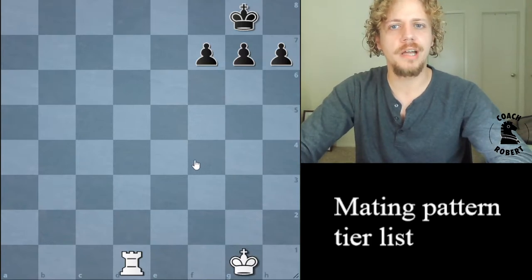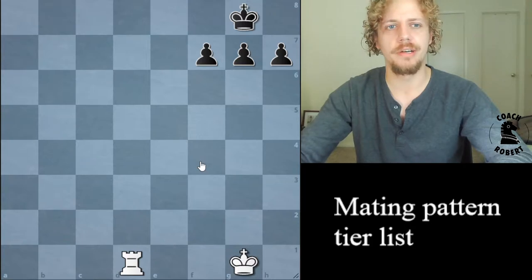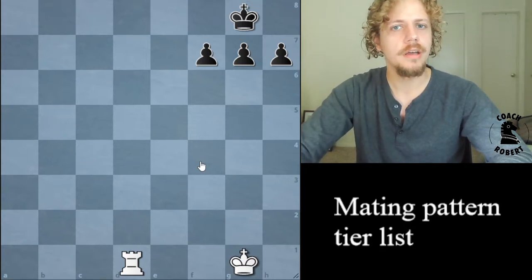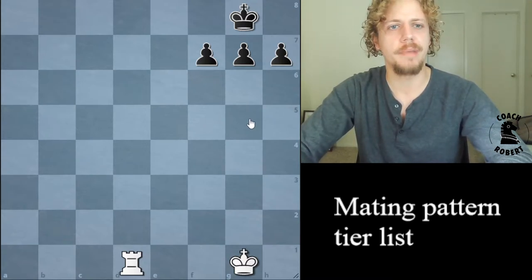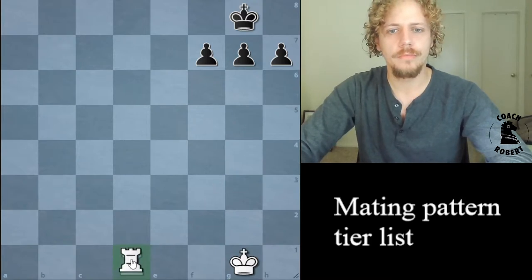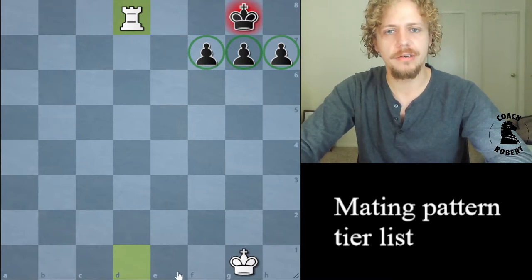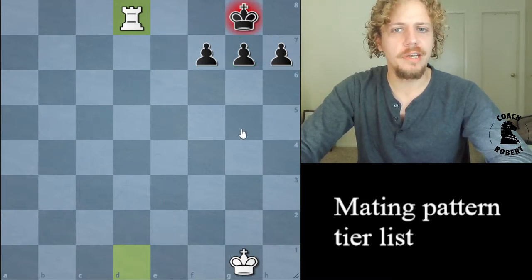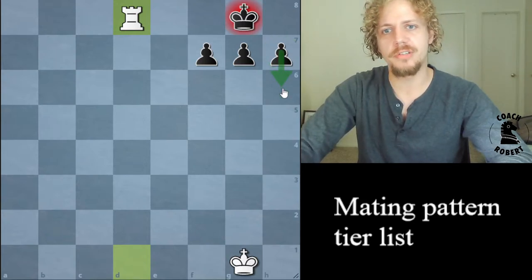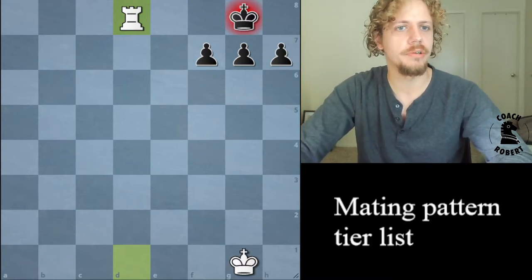Back Rank Mate requires a lot of cooperation from the opponent. If your opponent has to cooperate a lot for the checkmate to happen, I generally ranked it closer to tier 6. But this one is just so common — you can accidentally checkmate someone like this. Whenever the king is blocked by their own pieces and there's no one who can come back and block, you're going to get your back rank checkmate.